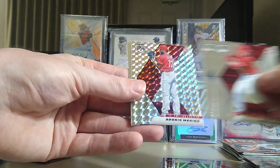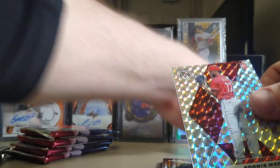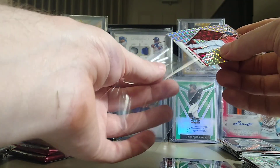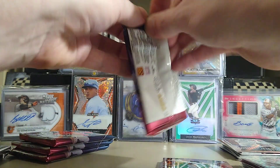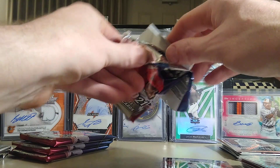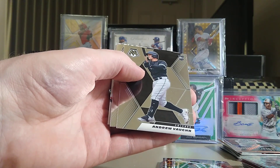We got Alec Bohm, Clark Schmidt, and Adonis Medina. I see a lot of big channels open boxes and it's kind of suspicious because they're hitting major cards one after another. Like the first Topps 2022 Series box from some people who own a store — they hit the platinum one-of-one Jarren Duran. How come rarely do smaller channels hit these big thousand-dollar-plus cards? We'll see.